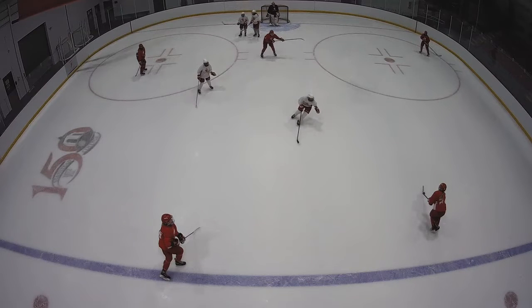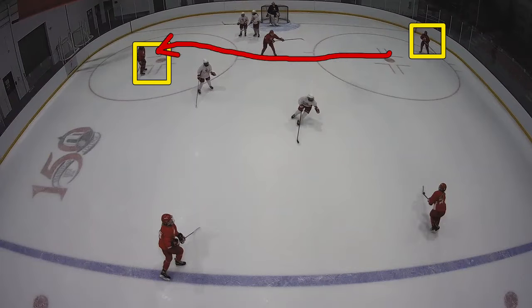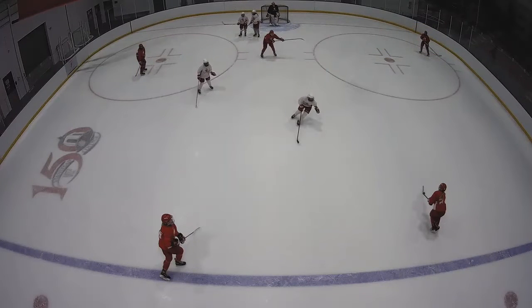Here we see some possibilities of going dot to dot — getting the puck from this dot straight across to that dot off a pass, especially if we have a good bumper presence and a player that the penalty kill will overreact to.